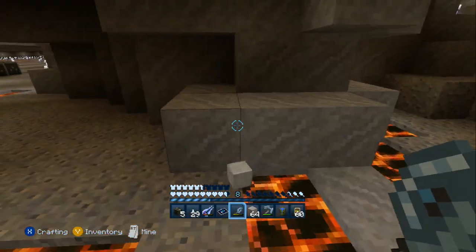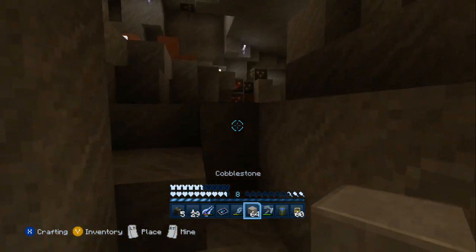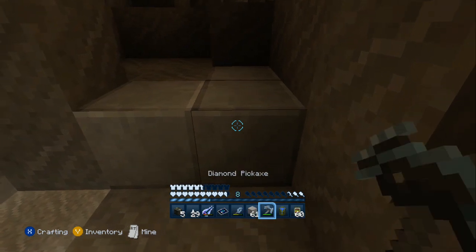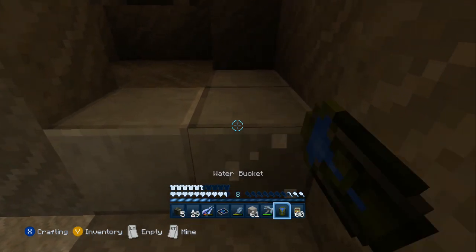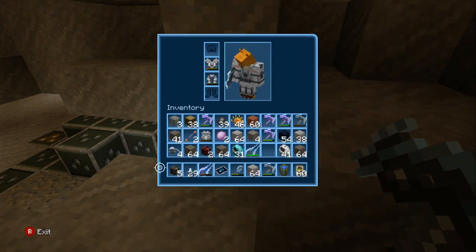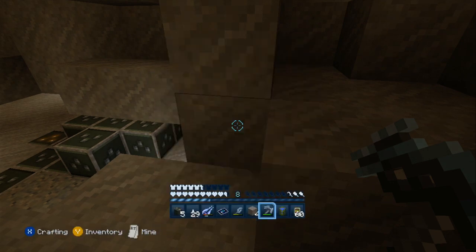For my starter I chose Cyndaquil, because I like Typhlosion. I just gotta get more Pokémon. I'm going to find some Pokémon that I could actually use. Whoops, that's not stone. This is going to be the death of me when I'm going to try to figure out which is stone and which one is cobblestone, because cobblestone looks a little bit better than stone in this pack — it just looks a little bit more smooth.